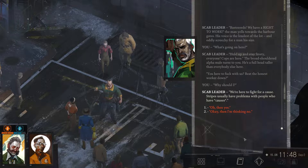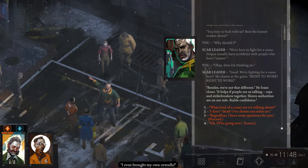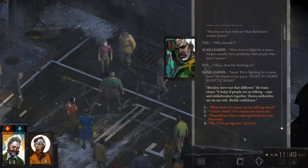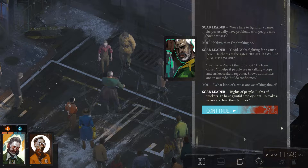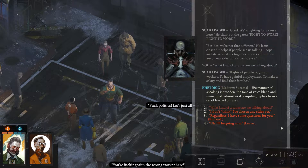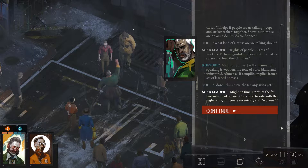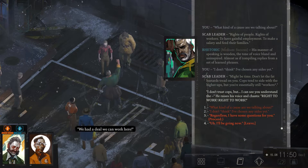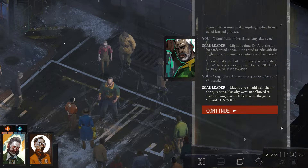'We're here to fight for a cause. Stripes usually have problems with people who have causes.' 'We're fighting for a cause here - right to work. Besides, we're not that different. It helps the people see us talking. Cops and strikebreakers together - shows authorities are on our side. Builds confidence.' What kind of cause are we talking about? 'Rights of people. Rights of workers. To have gainful employment, to make a salary, and feed their families.' His manner of speaking is wooden. The tone of his voice bland and uninspired, almost as if compiling replies from a set of learned phrases.